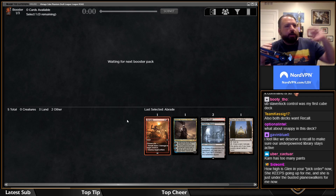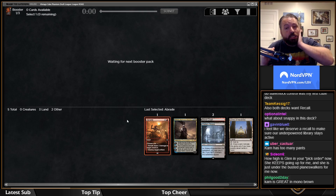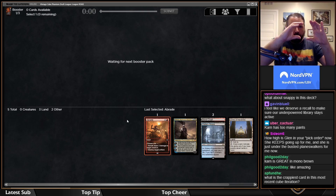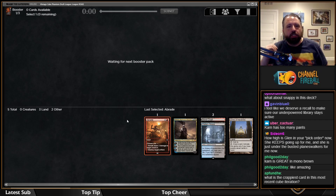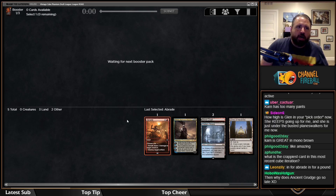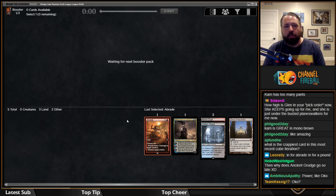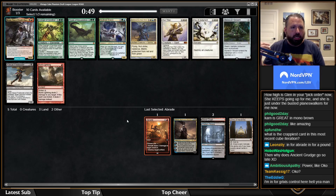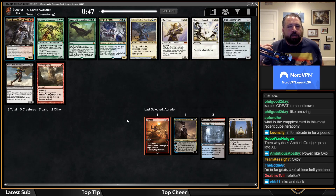Glen Elendra Archmage is very high in my pick order. My pick order for cube is: the top stuff — Lotus, Ancestral, Power, Moxes — then the next chunk is Jace, Mana Drain, Fractured Identity, the really busted non-power cards. Then cards like Treachery, one tier below. Then there's a giant mass of just good cards: Remand, Glen Elendra Archmage, Counterspell — stuff like that. Those are the cards I'm looking for past the first couple picks.